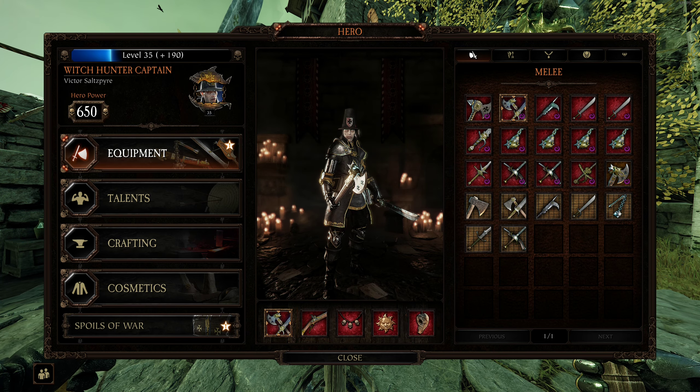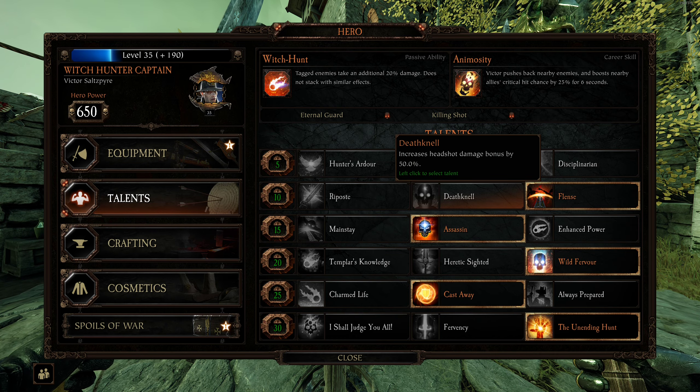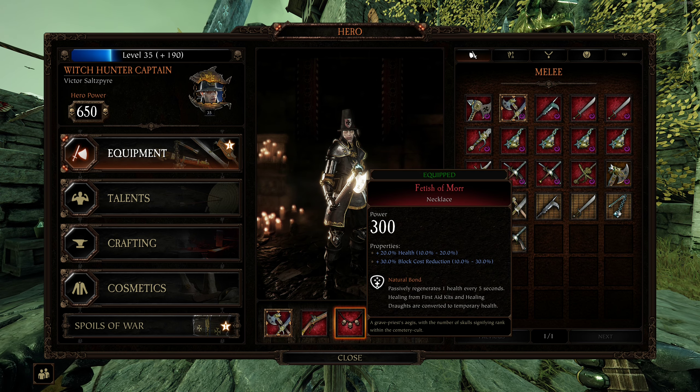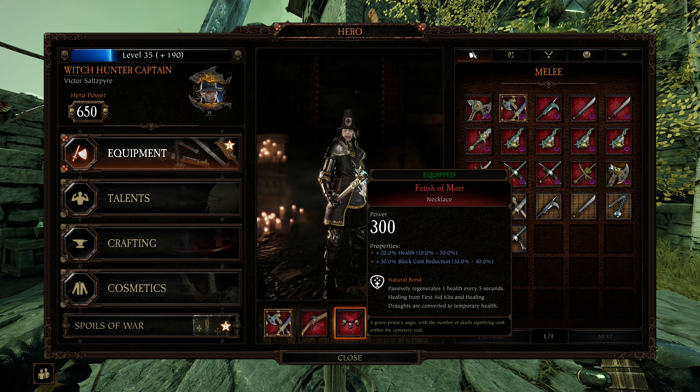I don't go with the crossbow on him simply because I'm not using Death Knell, but if you were to use Death Knell, the crossbow would be pretty solid with him. For the Necklace, Health Block Cost Reduction and Natural Bond — this gives him 30 BCR.